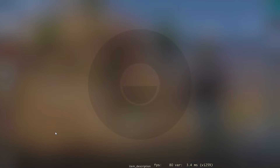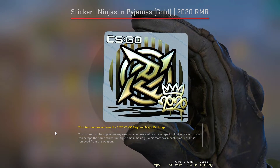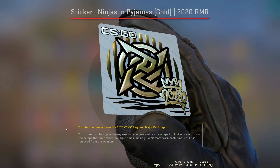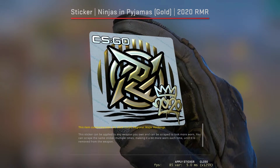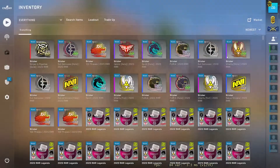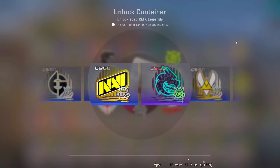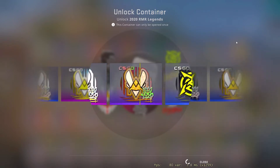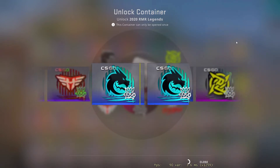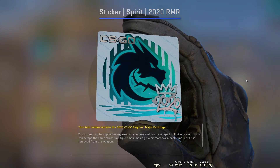My first red gold sticker — nice! First gold, let's freaking go! Not the most expensive one but I'll take it. Come on, back to back, let's get it — this time NaVi. Close, close, the foil — okay, I got my first gold.